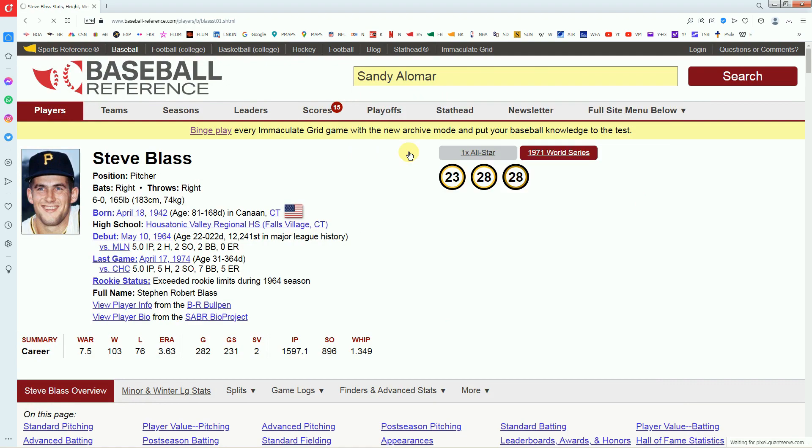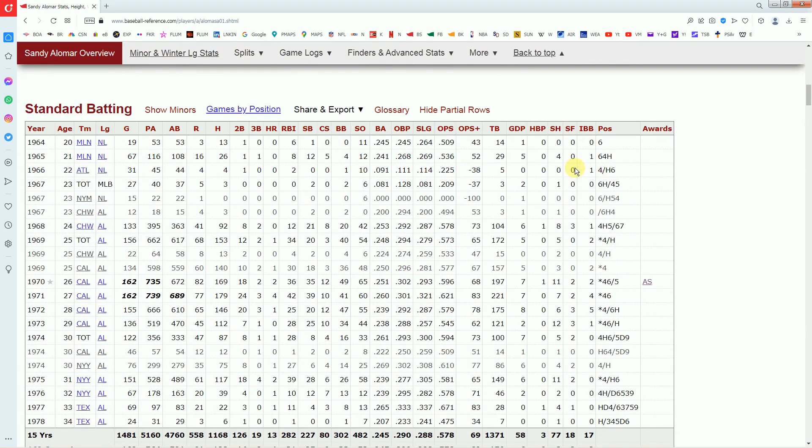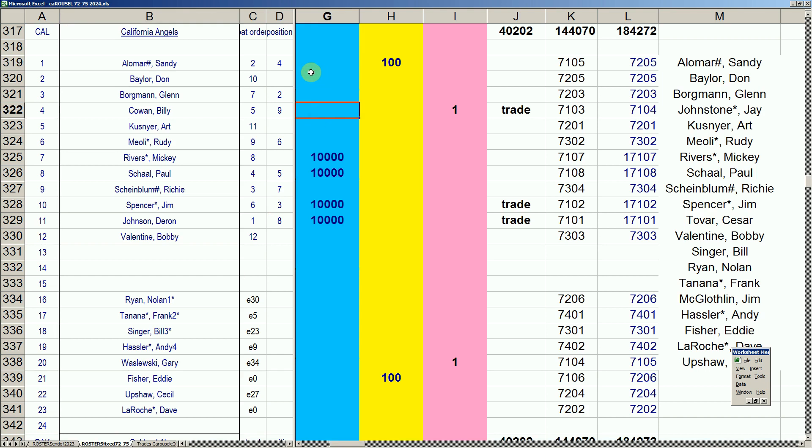Sandy Alomar was a keeper but is now on waivers — he's an ordinary, full-time player hitting .239, .238, .261 — you can wave a full-time player if he's just kind of ordinary. The Angels put him on waivers, taking their chances. It's a handshake agreement — if nobody claims you, you can come back. Sandy Alomar does historically go to the Yankees in the mid-'70s before Willie Randolph takes over at second base. The Angels are happy with Rivers, Schaal, Spencer, and Darren Johnson.